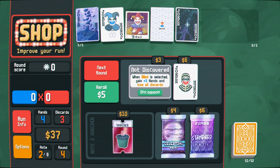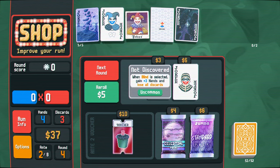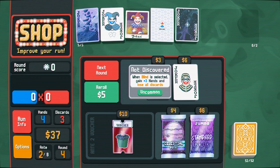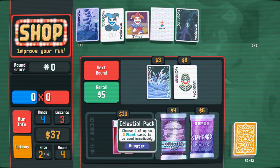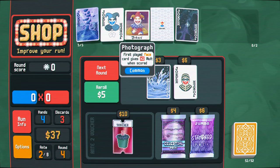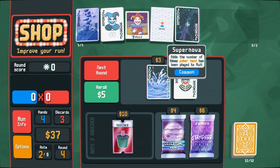Every played card counts in scoring - that's interesting. That synergizes with this because it only gives me the times two if it scores. So this basically turns this into a times two mult as long as I play any face card. When blind is selected, gain plus three hands and lose all discards - oh, interesting. So that converts my discards into hands. That's just better than what I have currently. This gives us a lot of chips and will always be active if I have this. Adds the number of times poker hand has been played to mult.